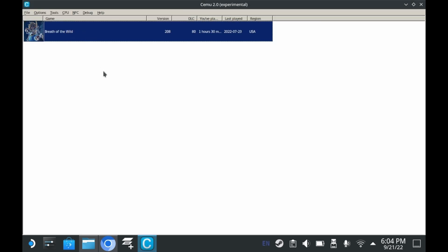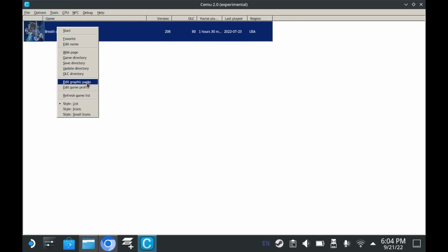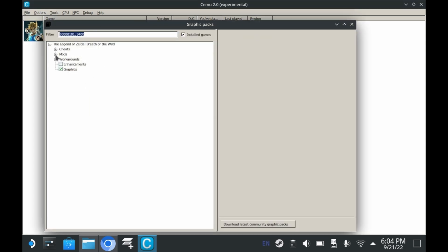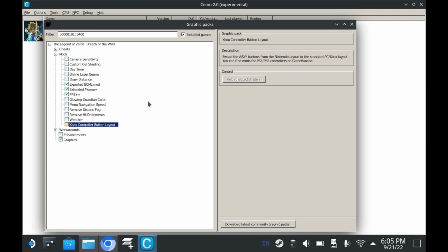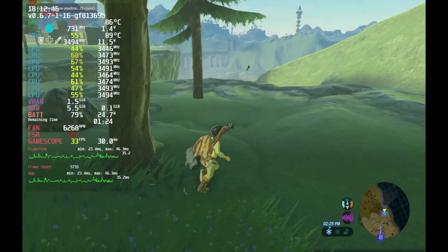Now, once you're done with that, you'll want to go into Cemu. You'll want to right-click Edit Graphics Packs. You'll want to go ahead and enable the following mods: FPS++, Extended Memory, and Exported BCML Mod. Everything else is purely optional — there are even cheats at the top that disable durability loss if you don't like the durability system. And you're ready to play the game.